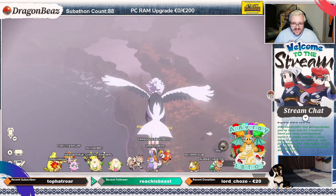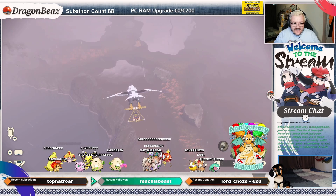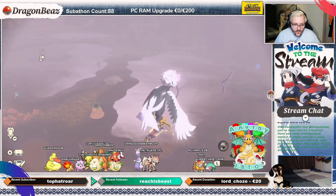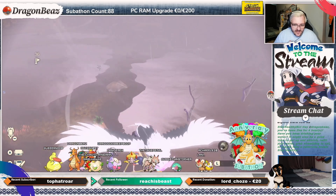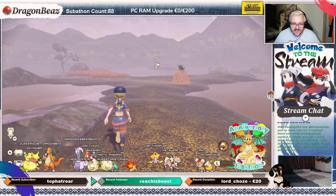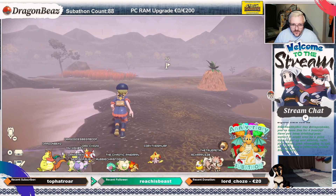It's a Croagunk! Nice! It's a Croagunk! I finished my thing. It's a greeny-blue colour, aqua-coloured. I didn't know what it looked like. Nice! I see you. I see you over there.